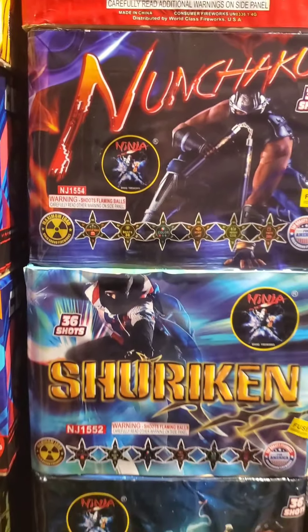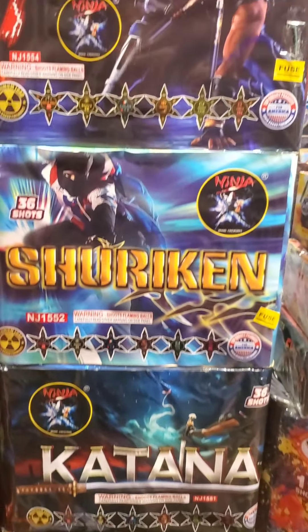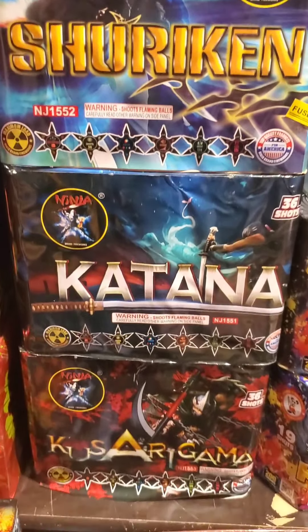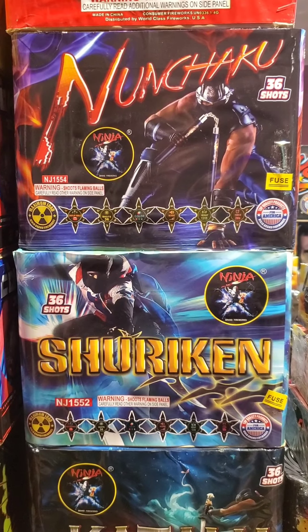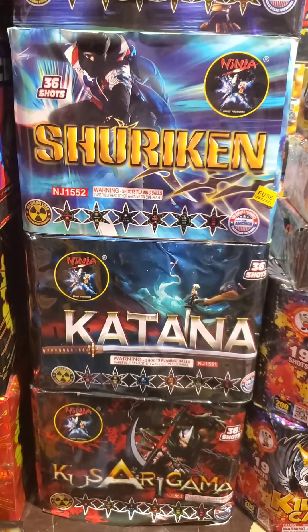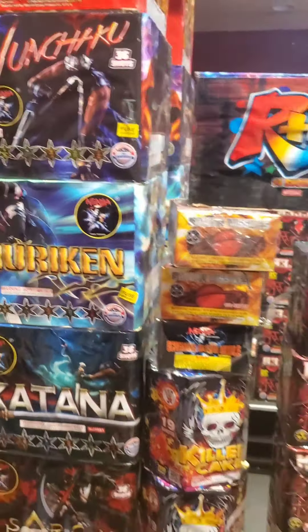One thing I was really excited to get — since I couldn't find the bombs and they were all overpriced in every store — I did get this: the Ninja Weapon Series. Katana, Koshigama, Shuriken, and Nunchaku. These are all re-wraps of the bombs, so you get pretty much Hydrogen Bomb, Atom Bomb, and all the other bombs.